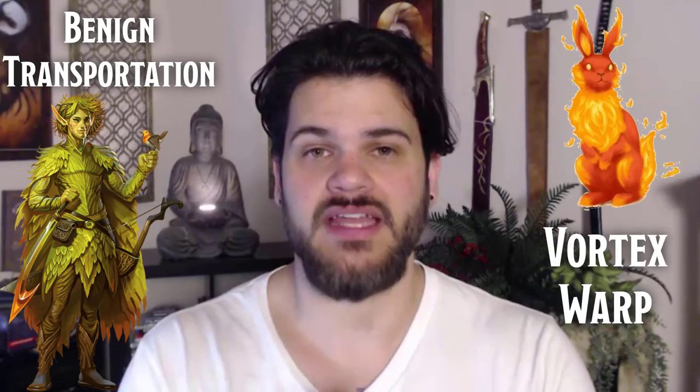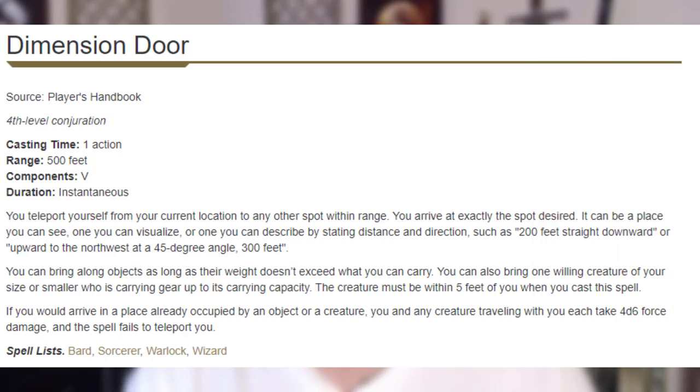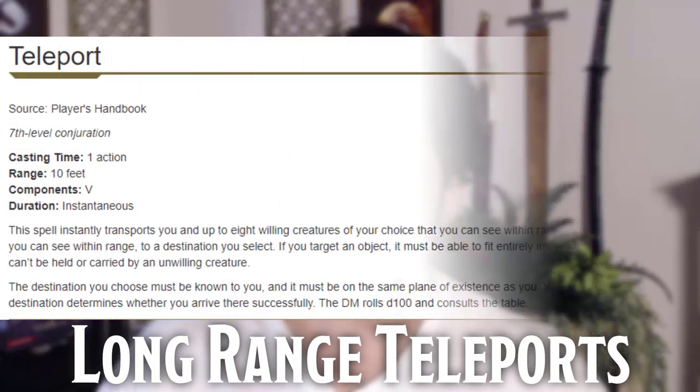The core of our teleportation begins with our short teleports — our combat teleports. Wildfire Spirit, Phase Step, Benign Teleportation, and Vortex Warp represent the short range teleports. We're also going to get Dimension Door, which represents our medium range teleport. And then our long range teleport — we get Teleportation. So we can literally teleport our teammates from any range.